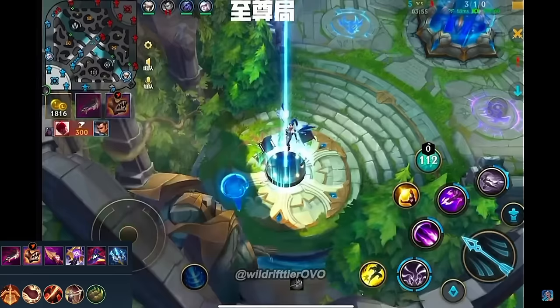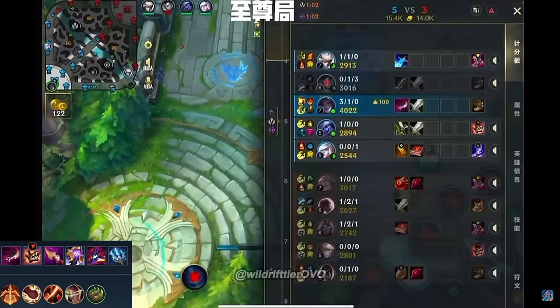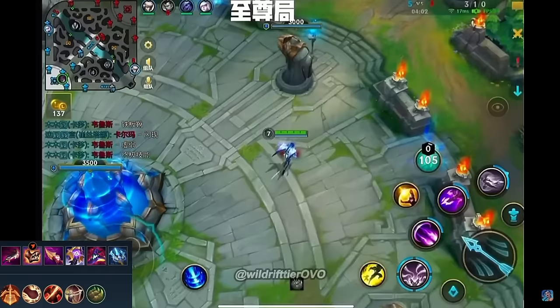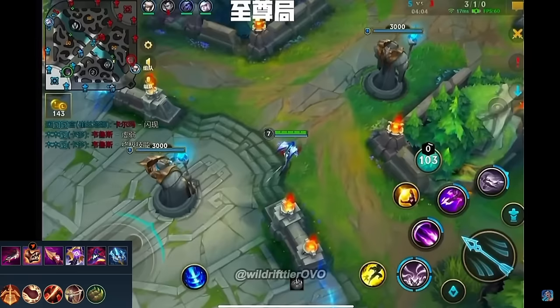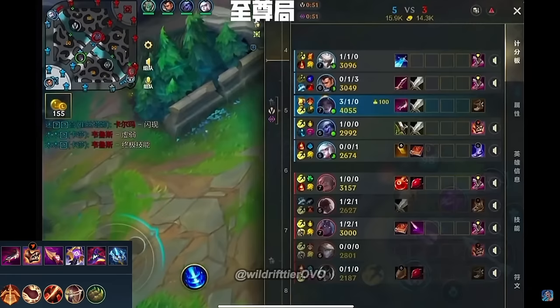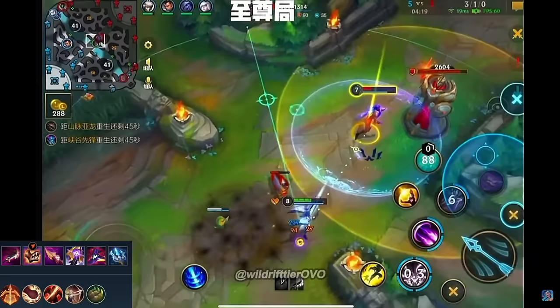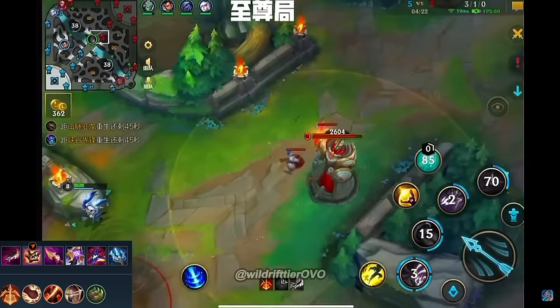We have finally overcome the hardest phase for Kaiser, which is the early game. Your only trading pattern realistically is auto attack into Q, and if you have the biggest luck of the century you can hit a second ability as well. Now you see that the wave instantly disappears — only a cannon minion is left. She goes in for a quick trade, but misses the second ability — what a sad moment.